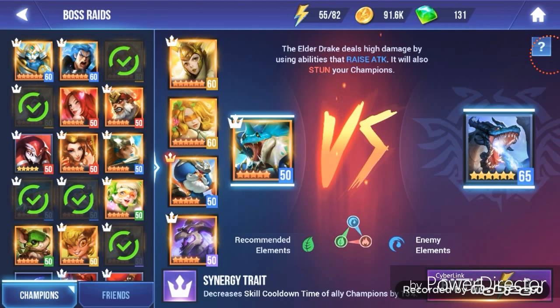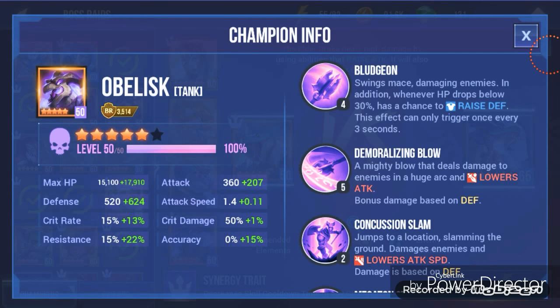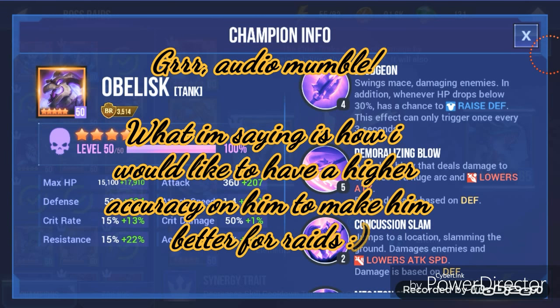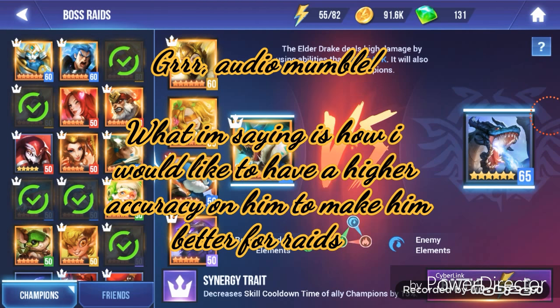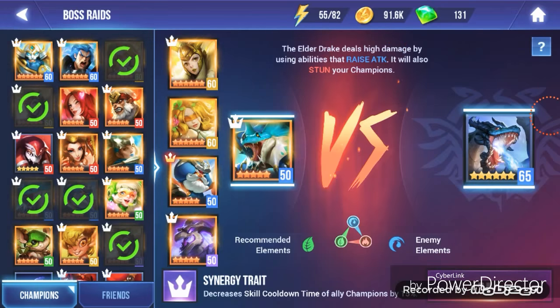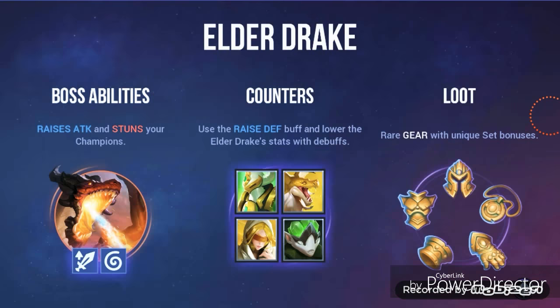This is one of the teams I have been currently testing him out in and it does work quite well. I would personally like to have more accuracy on him — over 15 — but with the current Dazzling gear I have, this is the only amount of accuracy I can get. I would like it to be much higher, preferably around 50 accuracy.